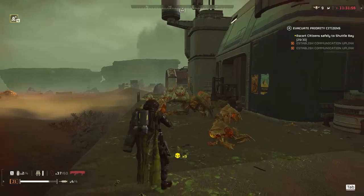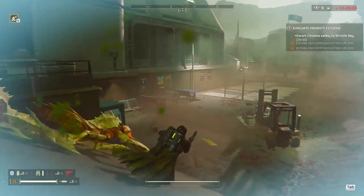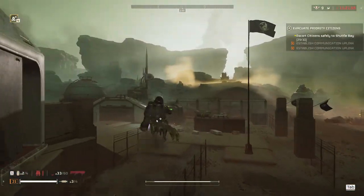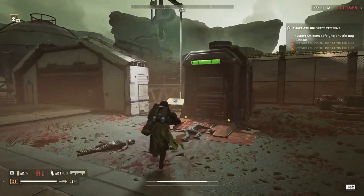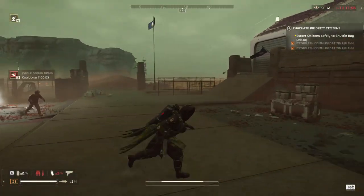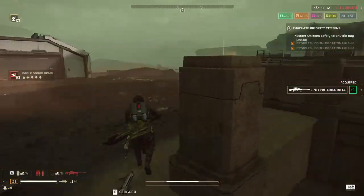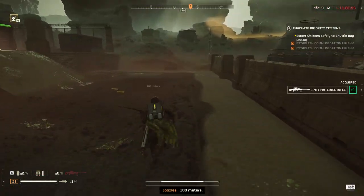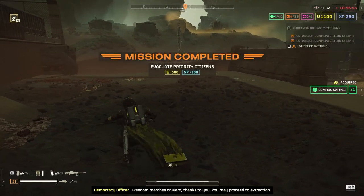The cool thing about the slugger is that it penetrates, so you can get enemies to line up and do damage to the ones behind. The slugger is just doing work, though I wasn't watching my ammo count. Now that everything is funneling to the opposite side, I have some leeway to call in the last citizen and escort him. All the bugs are wrapping around, so all I have to do is run — and we make it. The objective is complete.